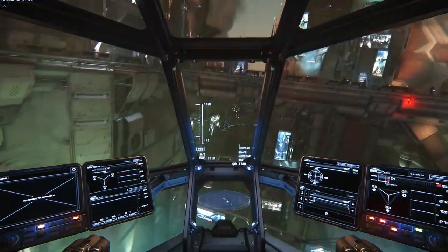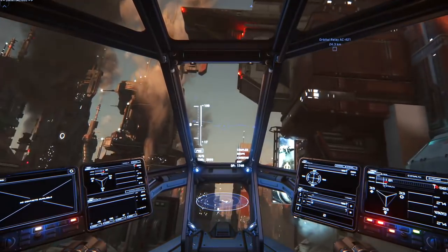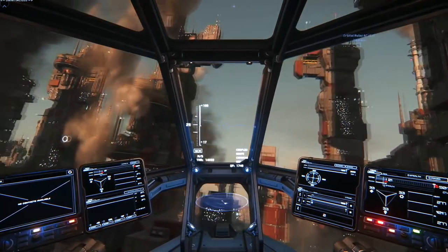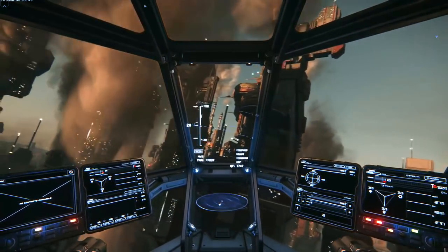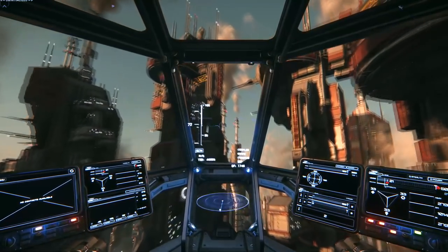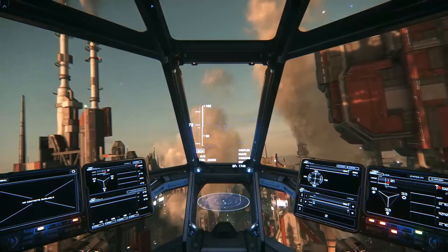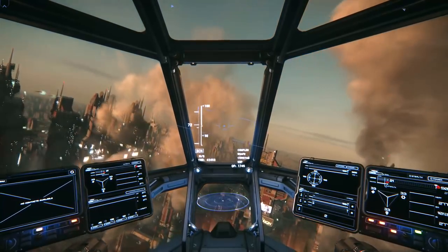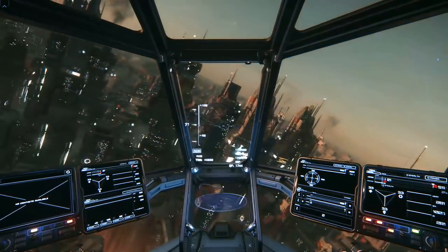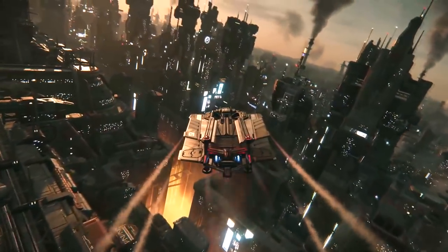They talked a bit about ship customization, which is reminiscent of the old modularity system. Higher tier ships in a series will have more options, and the first of these ships will be the 300 series. For example, the base 300 may have no extra slots, the 315 may have one, the 325 may have two, and the 350R may have three extra slots — for additional equipment or functions that could be installed. It's still in development and we don't know exactly what this equipment does, but I'm curious to see how it comes along. I'm glad some form of modularity is coming back.